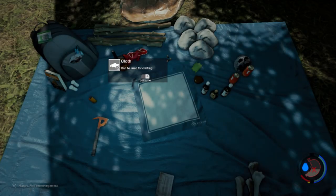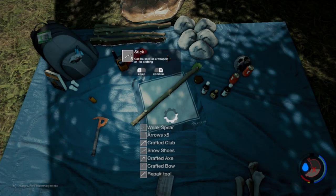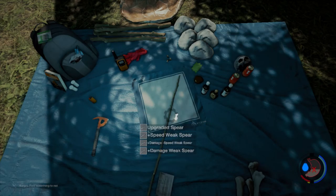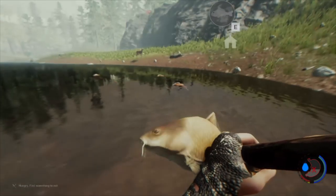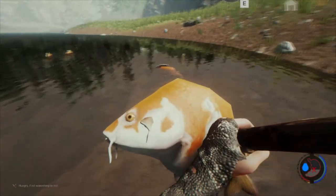I wanted the inventory. How do I make a spear? Maybe some stones... craft... not what I want. I have no idea what... oh, that actually made me a spear. Let me equip that. So now I should be able to get some fish.